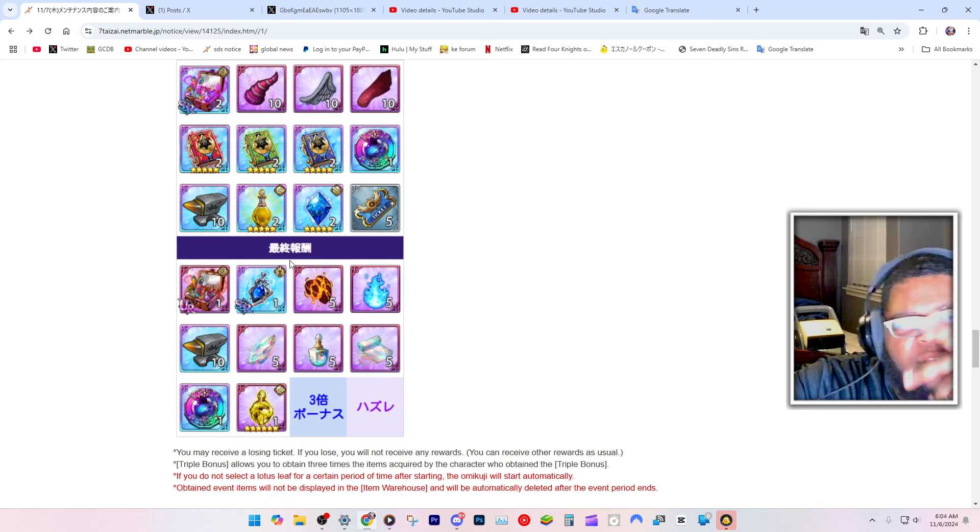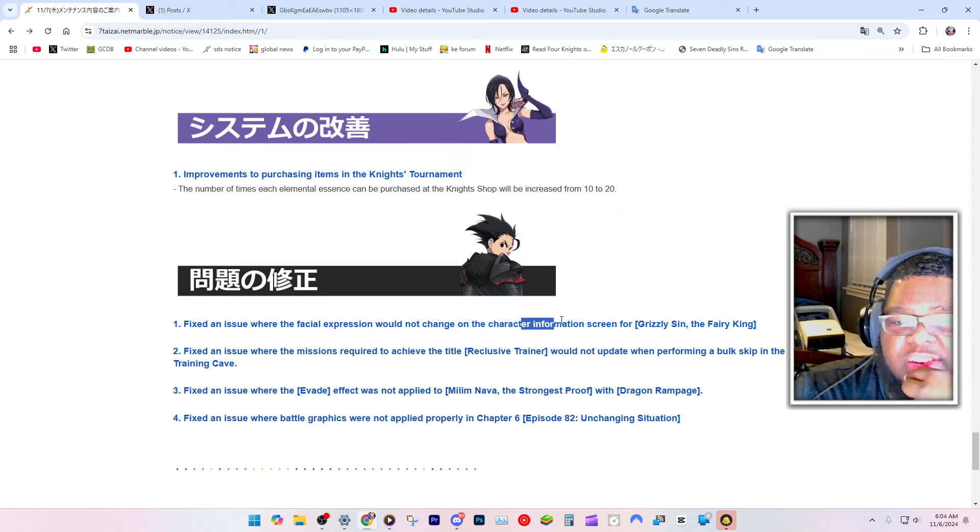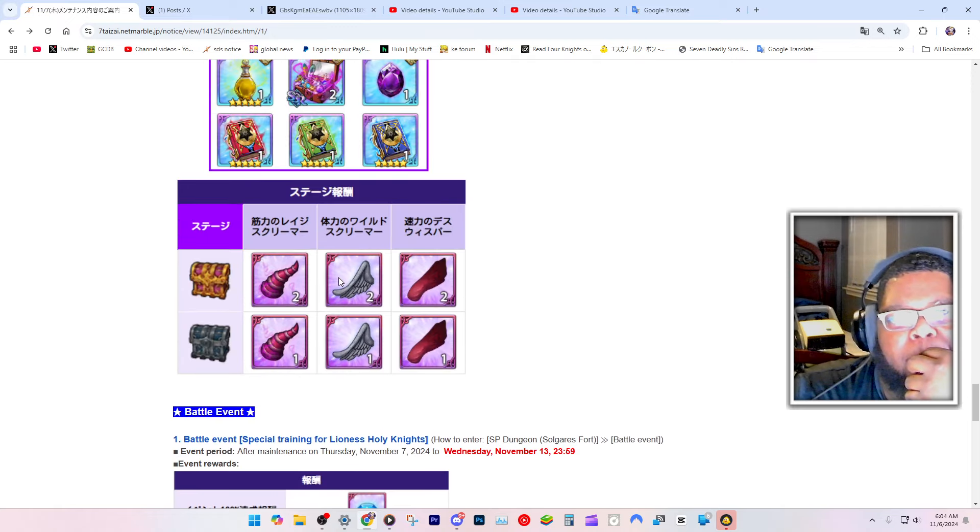More like just materials and stuff for soldiers — battle event, improvements in purchasing, tournament updates. There's a facial expression fix for the fairy king, and a fix for an issue where battle graphics were not applied properly in chapter six, and where the facial expression would not change on the character information screen. Somebody had a black face — like no face at all, just black — but I guess they didn't fix that.